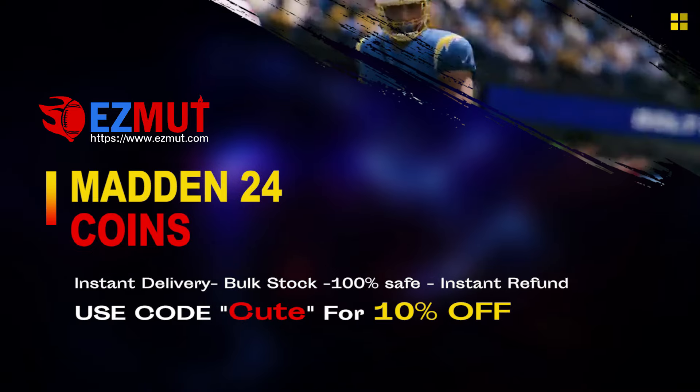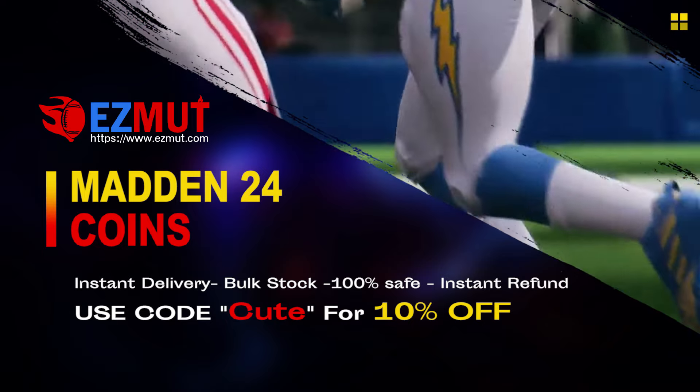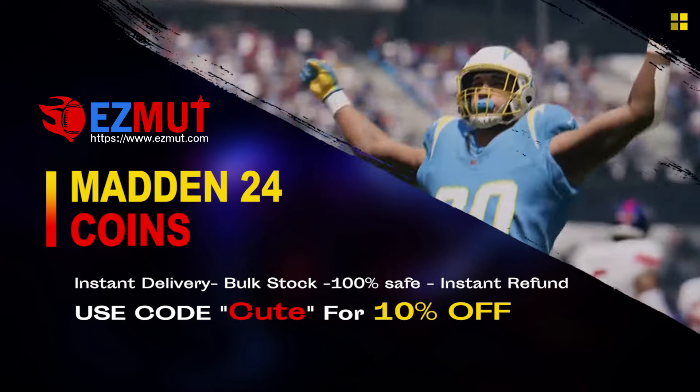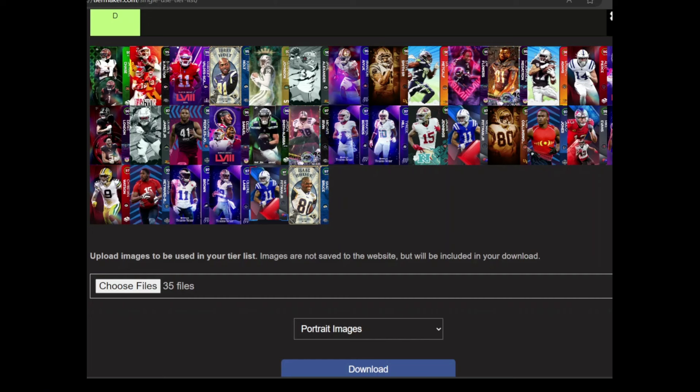Head over to easymutt.com and use code CUTE for 10% off. Stop gambling your money, go save your money, get the team you want, have the fun you want. Link down below — me buying points off this website step by step.